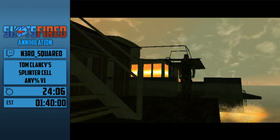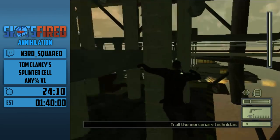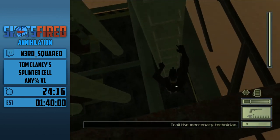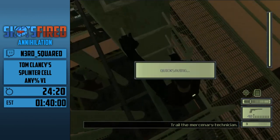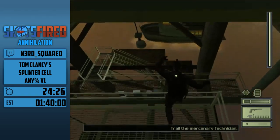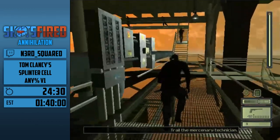In this part of the mission, we'll be doing a pretty cool, elaborate skip that you can use to abbreviate the escape section of this area.